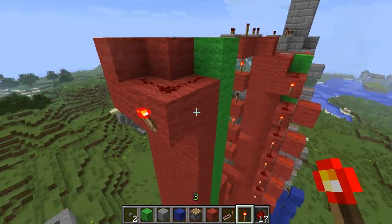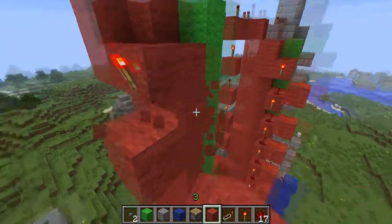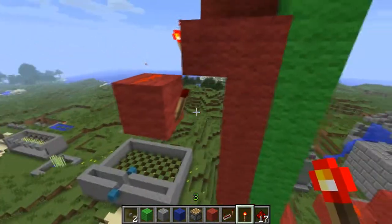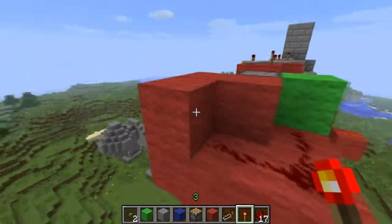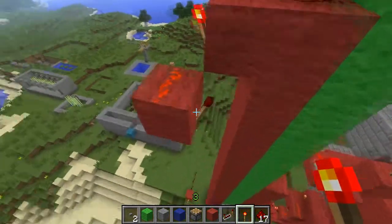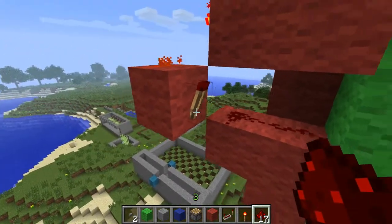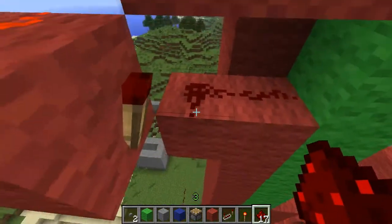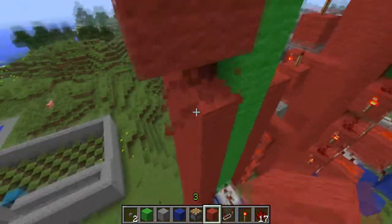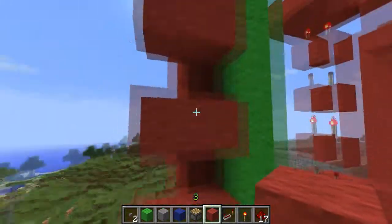Then we need to start sending the signal down. To do that we're going to put a torch here, and after we put the torch here, we need to put a block one below and one to the right of that torch, and put a redstone current on top of that and a redstone torch there. So what's going to happen is: after we hit this button, this torch is going to turn off, then this redstone wire is going to turn off, and then this torch is going to go on. Then we need a current coming from that torch — it's going to be on, send a current here, and extend the second piston, because right here is where the second piston is going to be. So we just repeat this for all six of them.